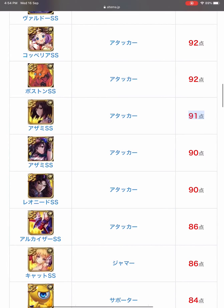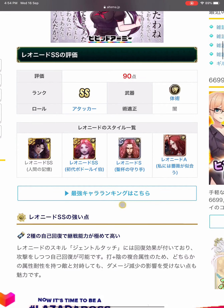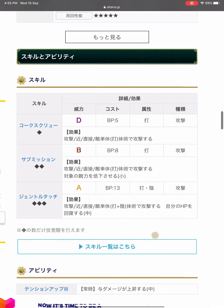Leonid also has four styles — one is not in game, and the S and A styles are in game. His first skill is Corkscrew: a blunt attack at 5 BP, single enemy — same as SS Azami.